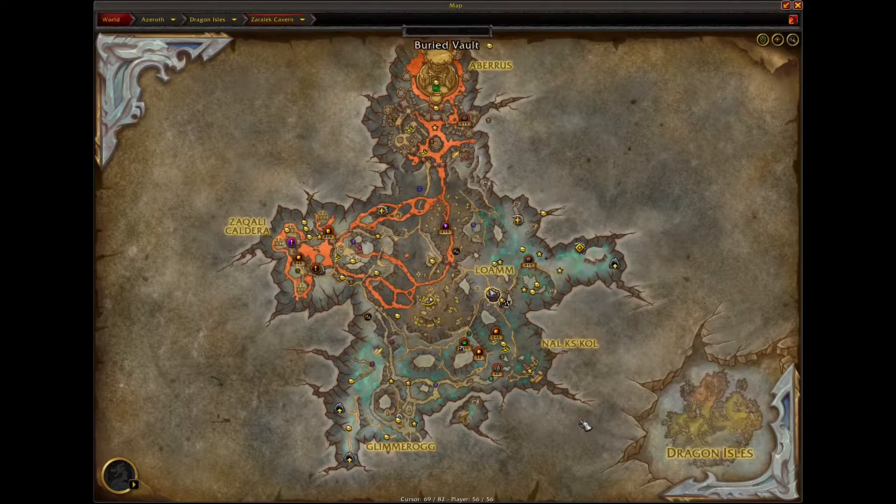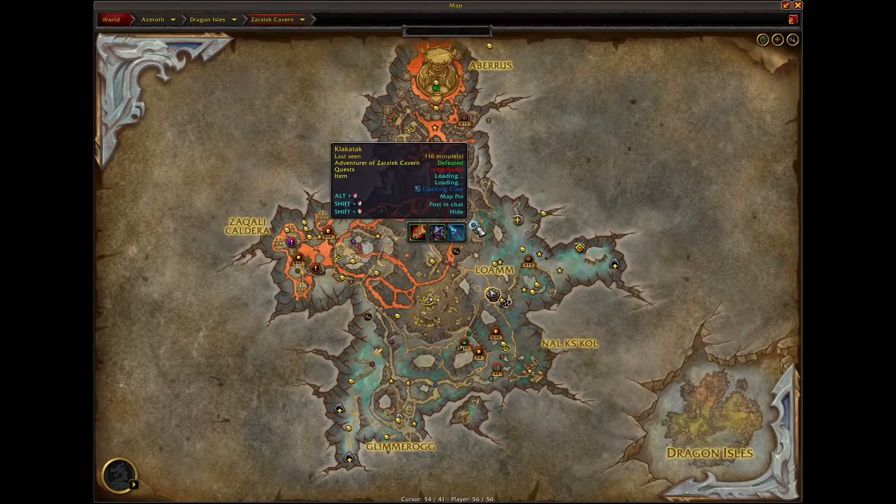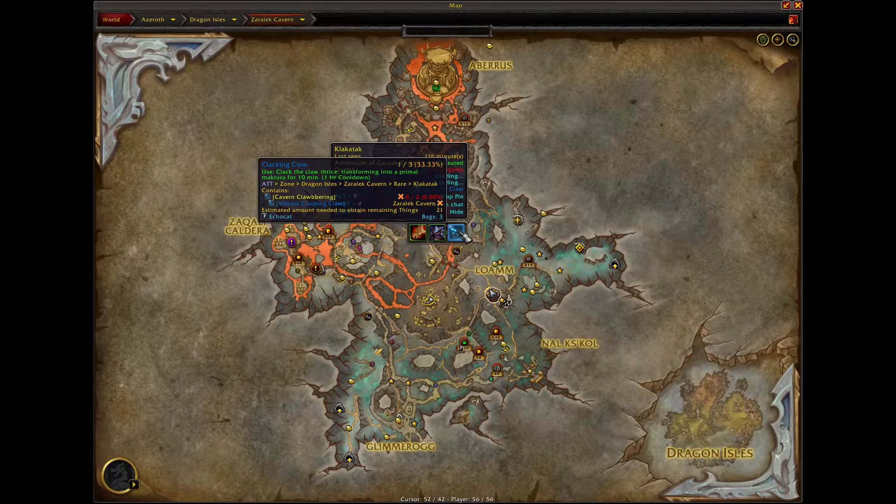I realize I might not have been entirely clear in the video because I was worried someone was gonna steal the thing, so I was in a bit of a rush. The rare you need for the item to turn into the lobster is called Clactac, which looks like the Blue Lobster, and he has pretty much a 50% chance of dropping Clack and Claw.